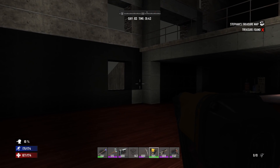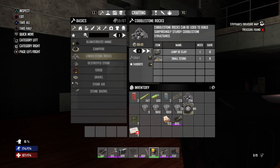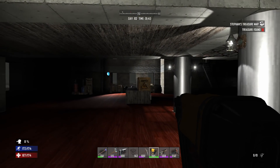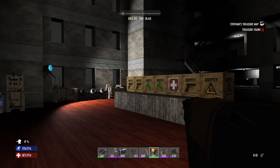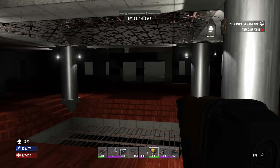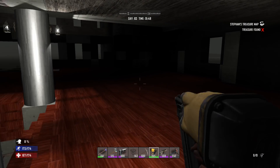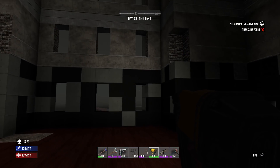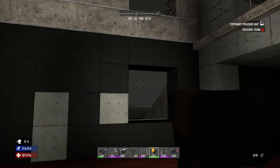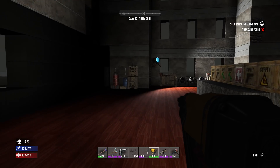I managed to get this whole back wall done and we still have about two and a half thousand concrete mix, which means we should probably be able to do this whole side all the way to the end and just have a little bit left. That's just a guesstimation — I'm making a guess, guys. Let's go ahead and do that and see how close I was.